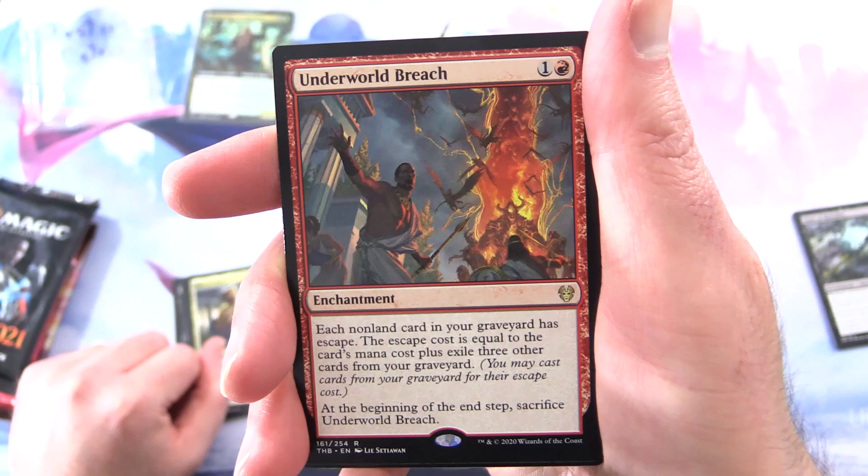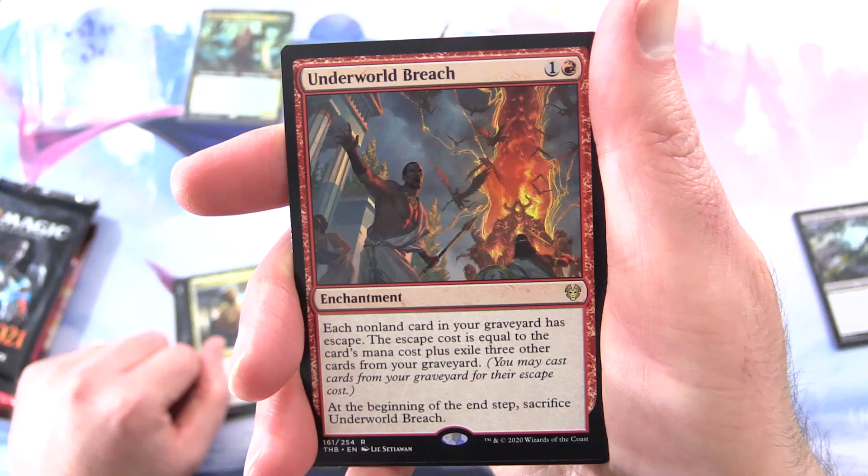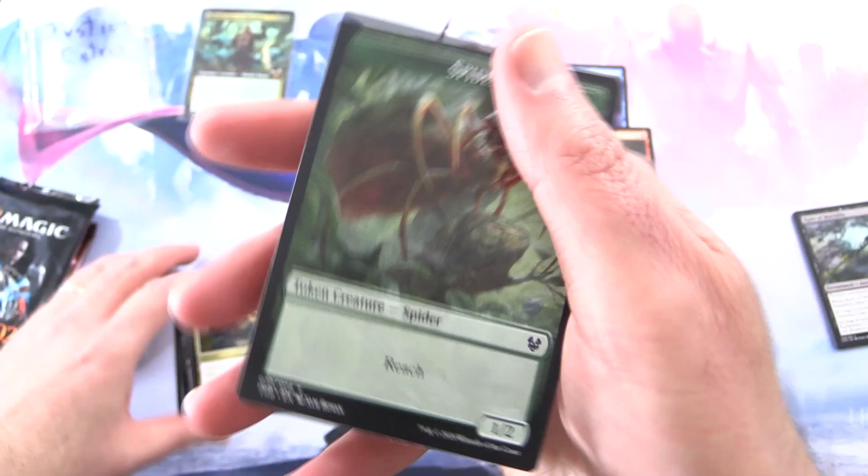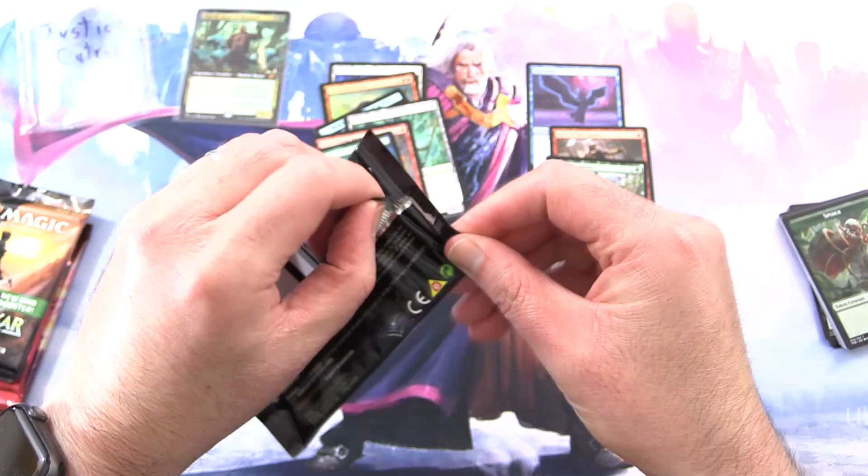The rare is Underworld Breach — Enchantment for 2. Each non-land card in your graveyard has Escape. The Escape cost equals the card's mana cost plus exile 3 other cards from your graveyard. At the beginning of the end step, sacrifice Underworld Breach. That's a decent one. And a Forest — I'll throw that in as well. And we've got a Spider token.